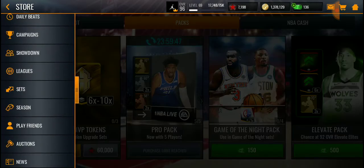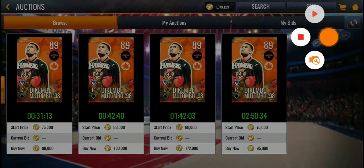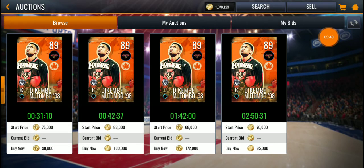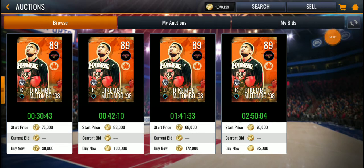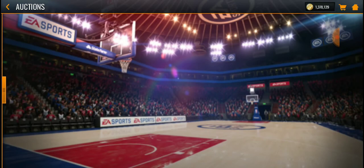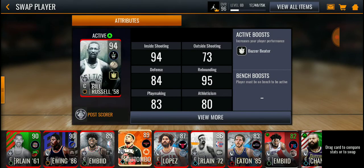So out of five pro packs we got an 89 overall card. Let's check how much we spent — we opened five pro packs, so we spent 37,500 coins for a card that goes for over 90,000 coins. Right there we made easy profit — about 50k profit just on those five pro packs alone. That is insane.